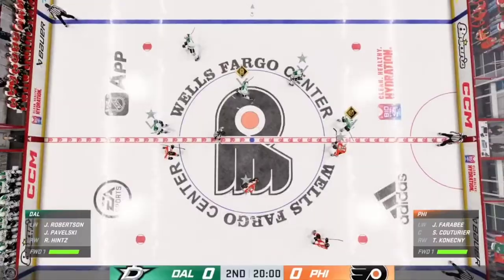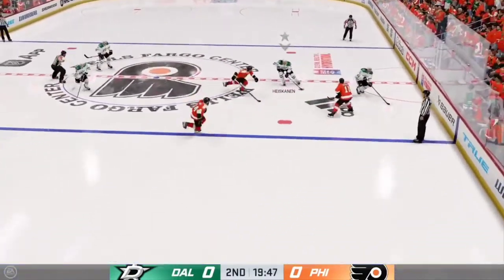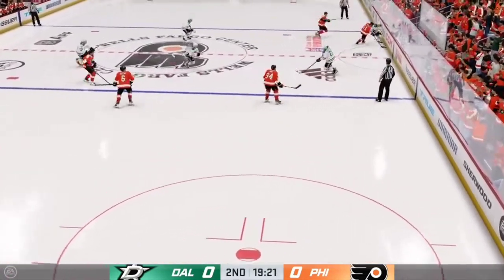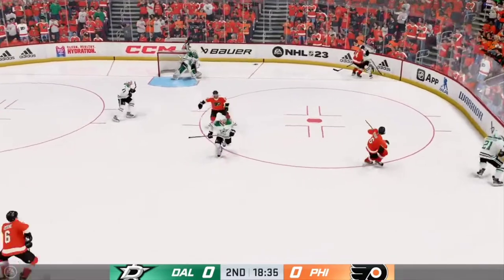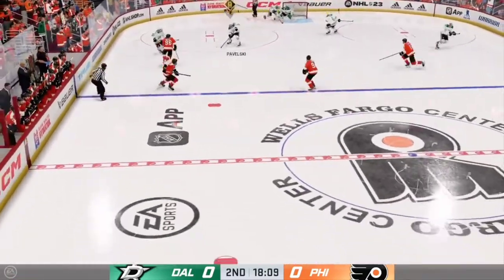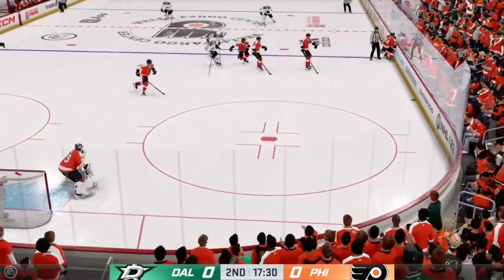We're about set to drop the puck here on period number two. Who will be the first to light the lamp here as play gets underway in the second? Ray, we've already got 20 minutes under our belt here. What are your thoughts on this one so far? The Stars' view of that first period was that they played well — they had the puck a lot, generated some chances. Now they're going to take it one more step — get the puck to go in the back of the net.